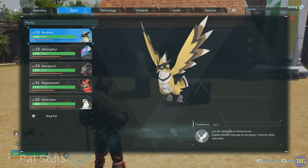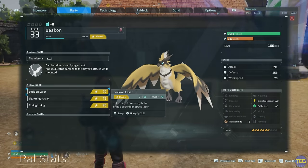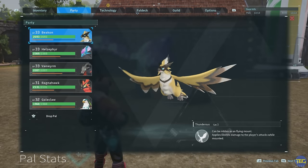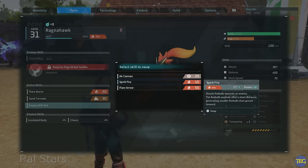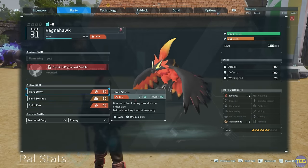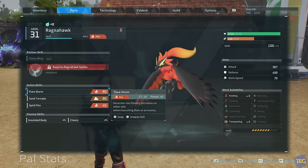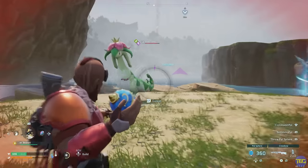A useful thing to know about pals and their damage: pals do 20 extra damage when using skills that match their element type. So my Beacon is electric and has three electric skills assigned — all going to do 20 bonus damage. For this Ragnahawk, it's a fire type, so assigning fire skills will give them bonus damage. You don't always have to use matching element types — sometimes countering another element is useful — but it's a great way to get extra damage out of your pals.